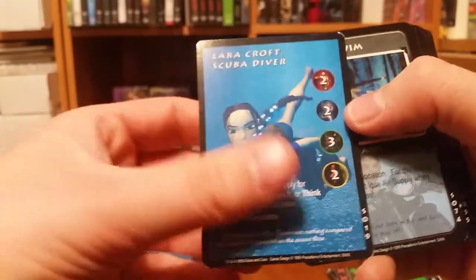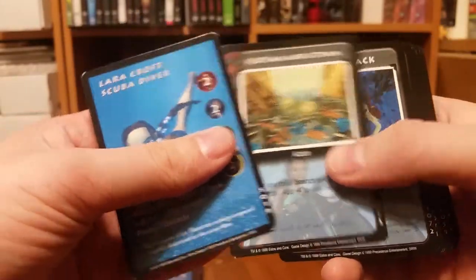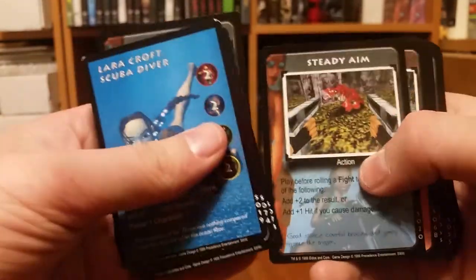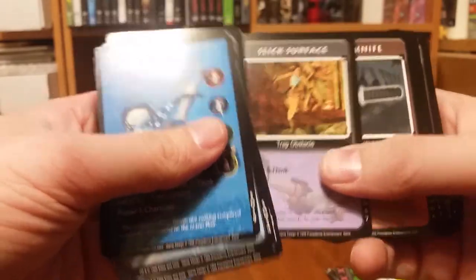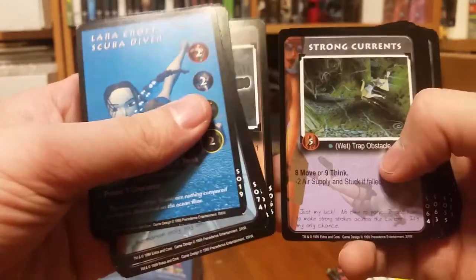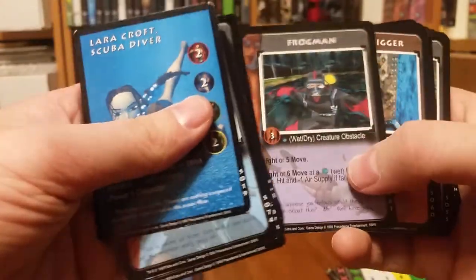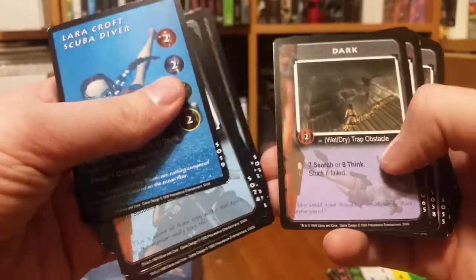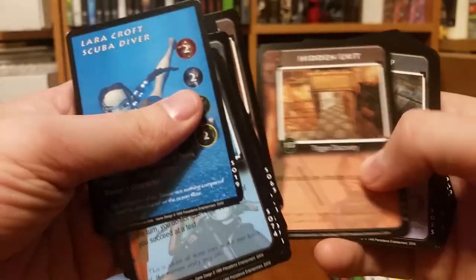So you have Lara Croft Scuba Diver, Swim, Flotsam and Jetsam, Panic Attack, Overachiever, Steady Aim, Air Tank, Slick Surface, Shark Knife, Strong Currents, Crocodile, Rats, Frogman, Drain Trigger, Air Pocket, The Way Through, Dark, Save Point, Trigger Door, Hidden Exit.